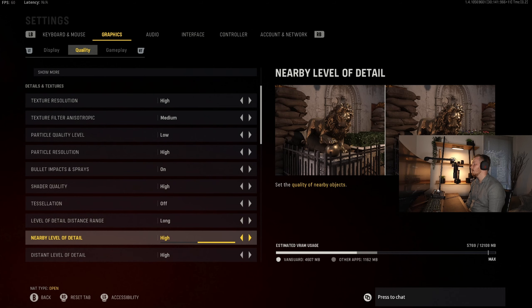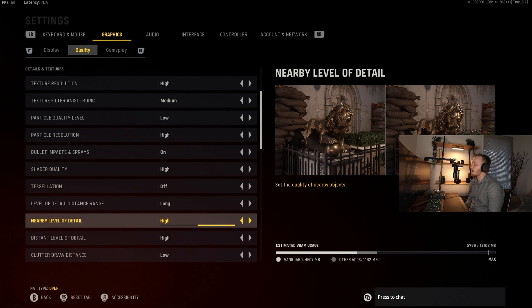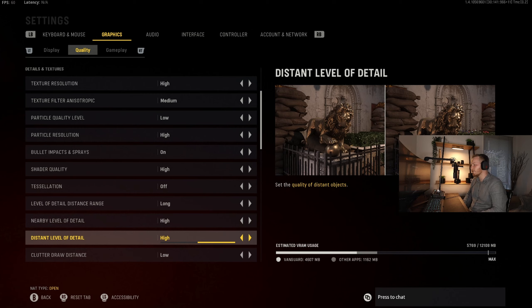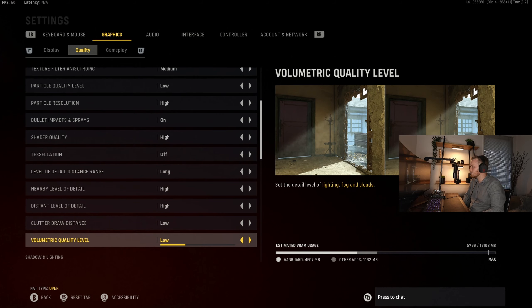View distance long. Then we've got nearby detail and distant detail — this is a new setting in Vanguard. Basically what quality do you want there? I've set it to high. I have a fairly high performance machine here — it's got a 3080 Ti and 32GB of RAM, so it's way overkill for gaming. If you have trouble with that you can drop it down — that's just basically the quality of detail at different distances.